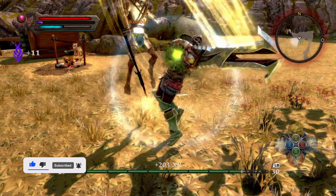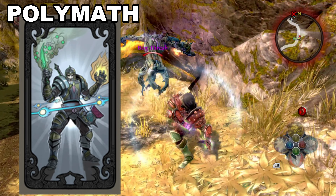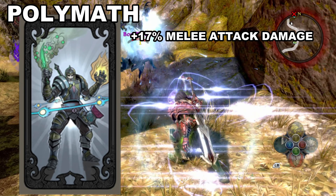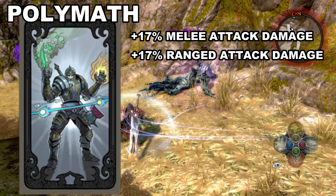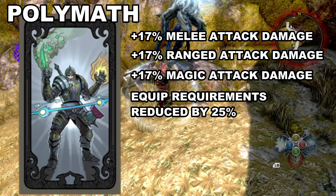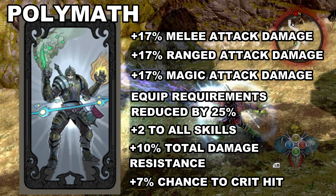At level 30, my Universalist is a Polymath. His experience with the very dangers of Amalur has honed him into a dilettante of combat. Felling countless foes has prepared you for any battle. His bonuses are the following: plus 17% melee attack damage, plus 17% rage attack damage, plus 17% magic attack damage, equip requirements reduced by 25%, plus 2 to all skills, plus 10% total damage resistance, and plus 7% chance to critical hit.